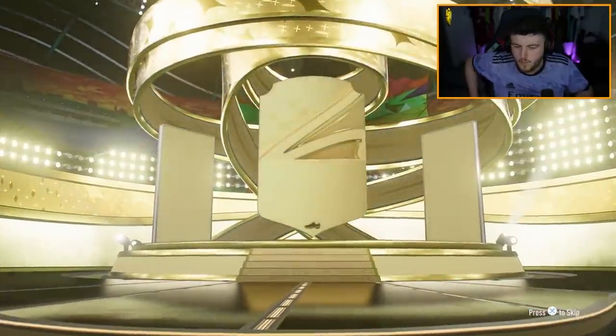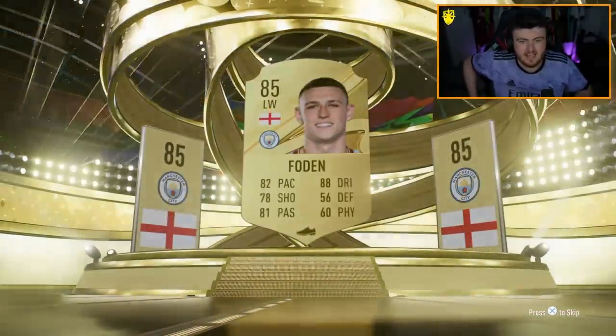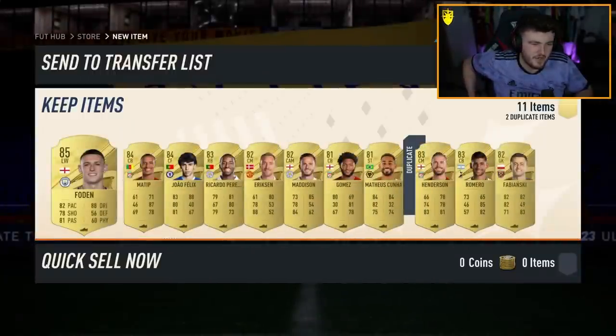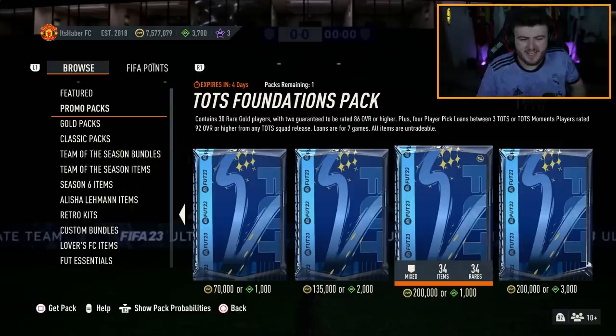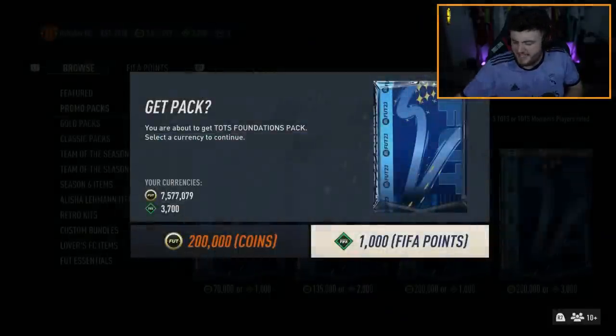Can we get back-to-back Team of the Season, EA? No, we can't, sadly. But we do get ourselves an English left wing from Man City - it's Philip Foden. Team of the Season foundations pack, 42% chance of a Team of the Season player. EFL TOTS are in packs now, let's see what we get.